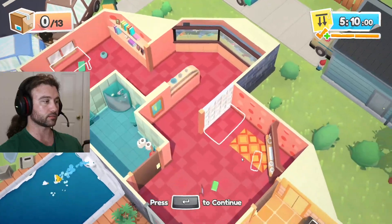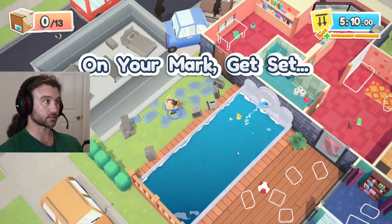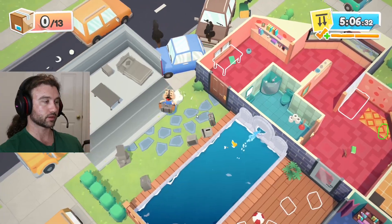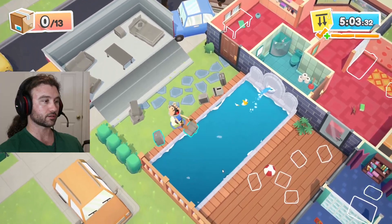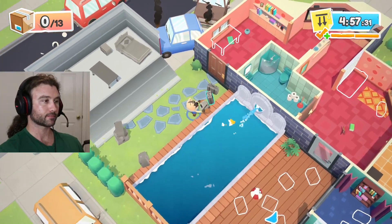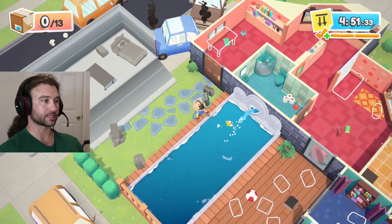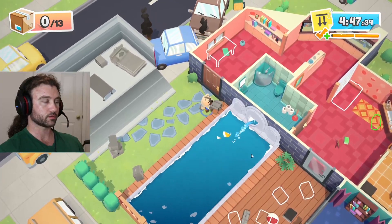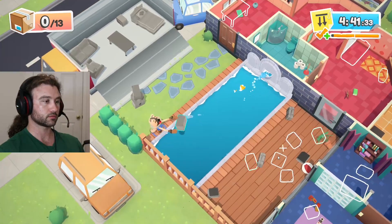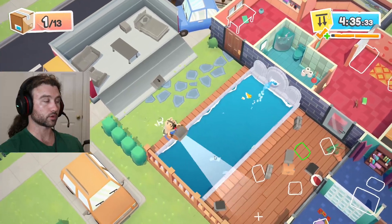Alright, 13 items — we can't go in the pool. There's a bunch of boxes. Let's try tossing them. Oh, are they still fragile? That wasn't far enough. Are they still fragile when they're all grayed out? I'm gonna guess yes... but maybe not — oh, they're not fragile!